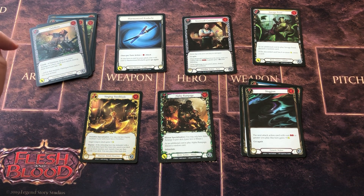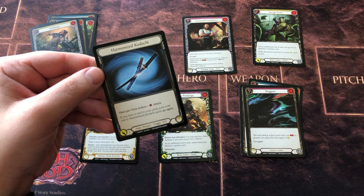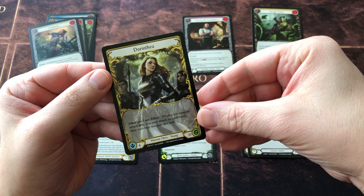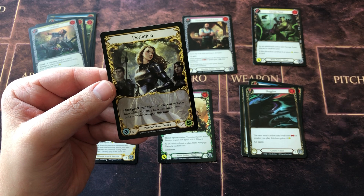First, let's break down the different types of cards we get in a booster pack. There's always one token in a booster pack — a token card which is a kind of flip card. You've got a weapon on one side and a hero card on the other side. Pretty cool.